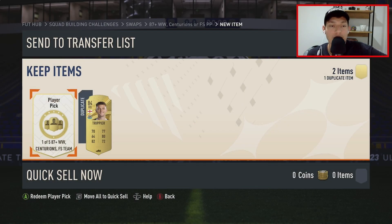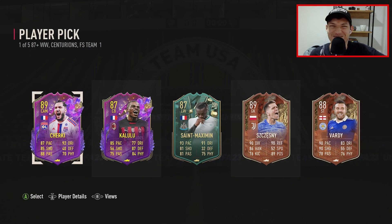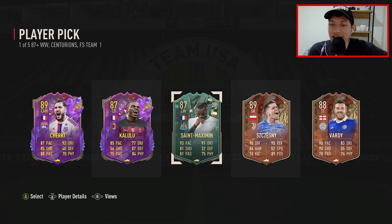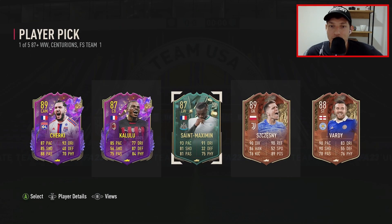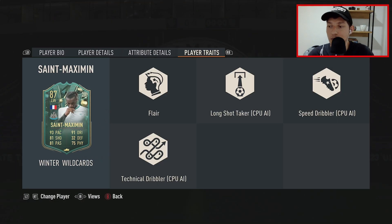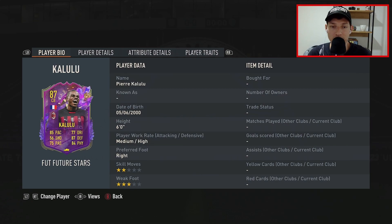One of five 87 plus Winter Wild Cards, Centurions, and Future Stars team. The only players I want from this is Zlatan Centurions and any of the Chelsea boys from any of the promos. Come on. Dang — I mean, Gucci's kind of cool, Vardy's kind of cool, Kalulu's kind of cool, but he is low rated. I think I take Gucci. I already have Mbappe coming in, so Gucci has my left winger spot for a bit. But I just really wanted those other players.